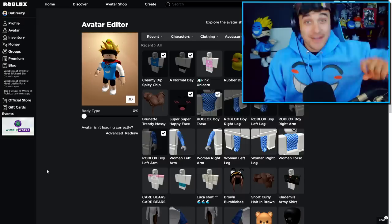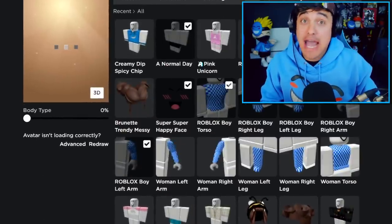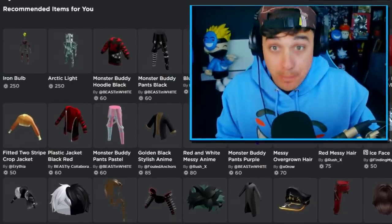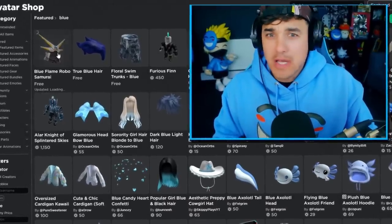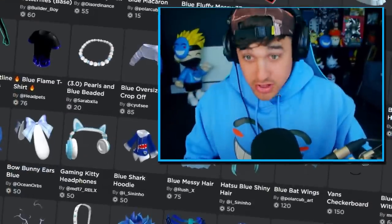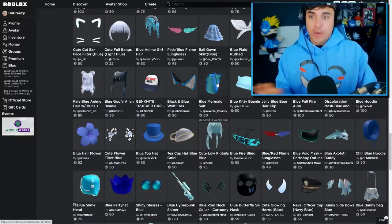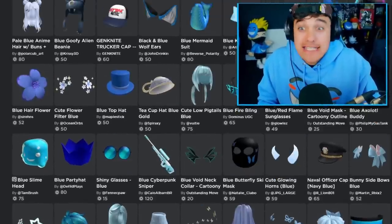First things first, I have to remove everything that I am currently wearing except the socks — the socks always stay on. Next up, we need to search 'blue' in the avatar catalog to see what the most popular items are. Some of these are so gross. Why do people buy those? Do people actually have meat tanks in Roblox? Anyways, it looks like we have a ton of options today.